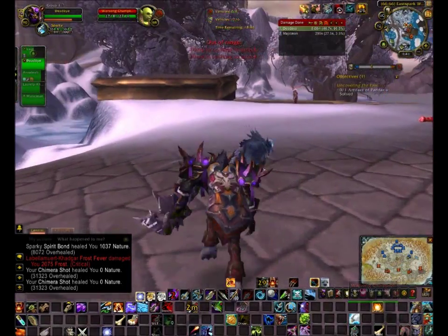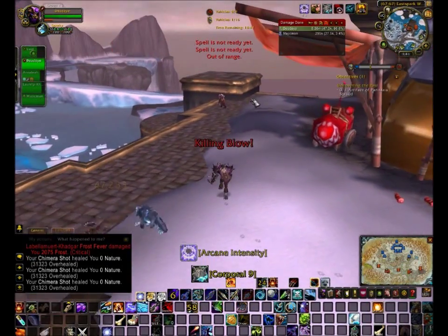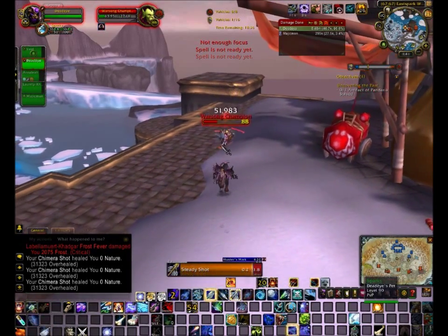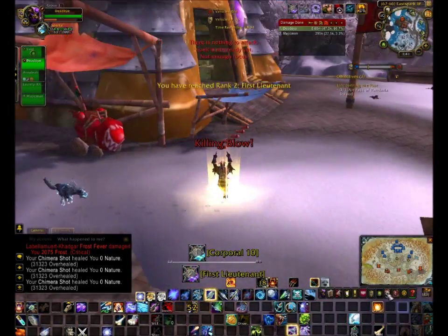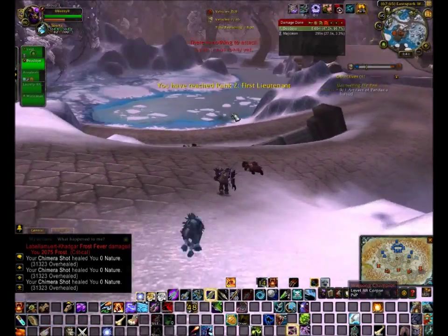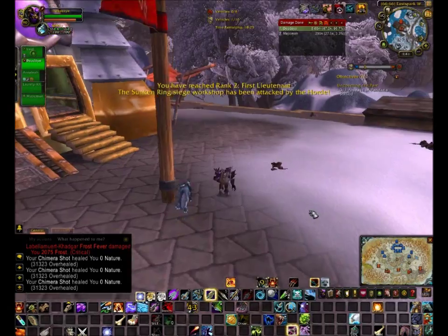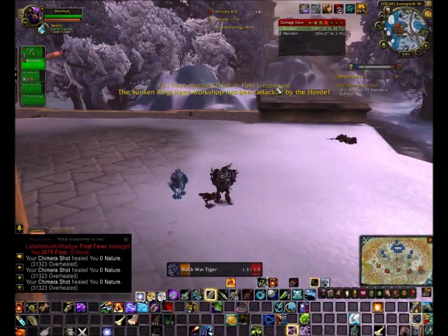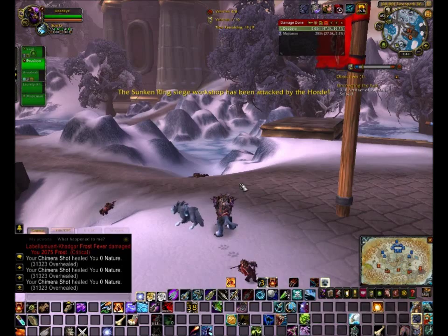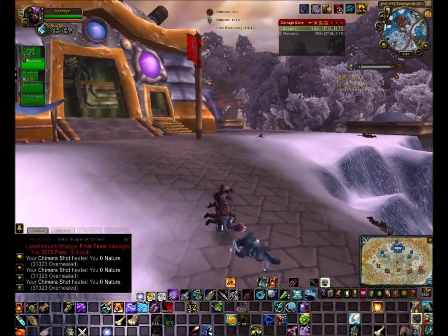You guys should know Winter Grasp is a level 90 battleground. You pretty much kill the enemy guards until you rank up enough to buy more siege engines, catapults, or a demolisher. I like demolishers because they're easier for taking out towers and fortresses if you're attacking. It'll just depend on who has control.